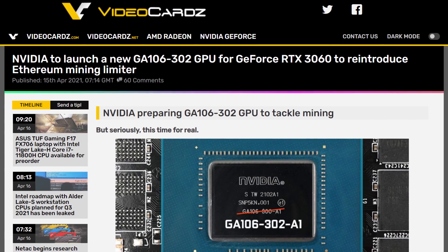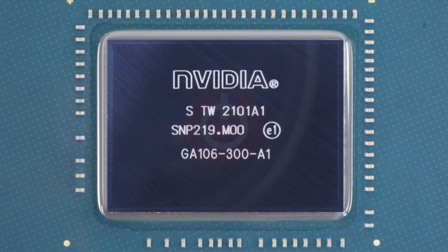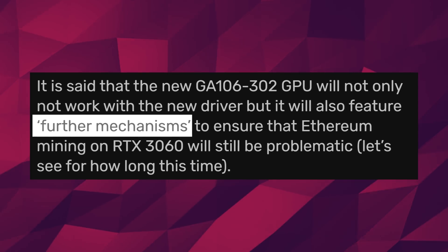In fact, the die itself should be engraved with GA106-302, which would replace the GA106-300 that is currently in circulation. This way, the driver won't recognize it as the old RTX 3060. There would also be other mechanisms at play to limit mining, but no details are available. So, could this work? I really don't know. If NVIDIA is once again only limiting Dagger Hashimoto, then I don't think so — because there are plenty of other profitable coins to mine. What do you guys think? Let me know down below.